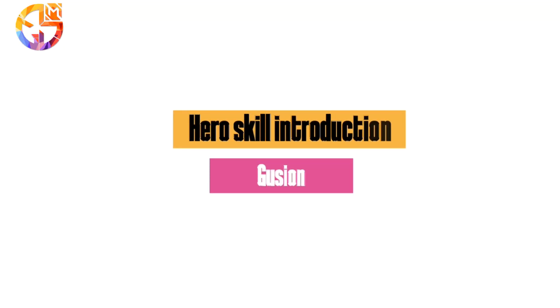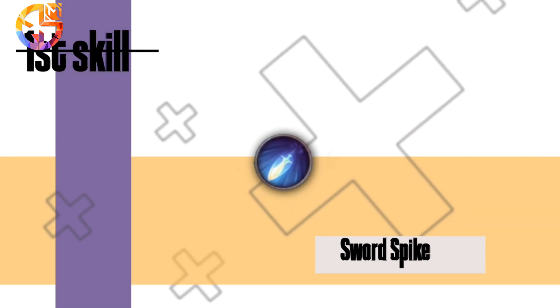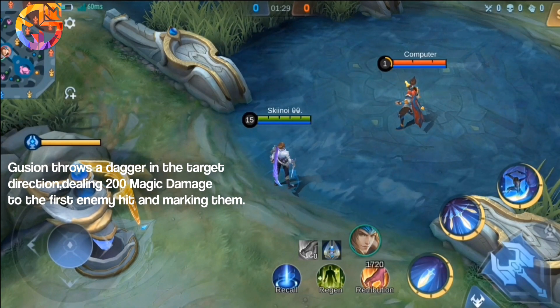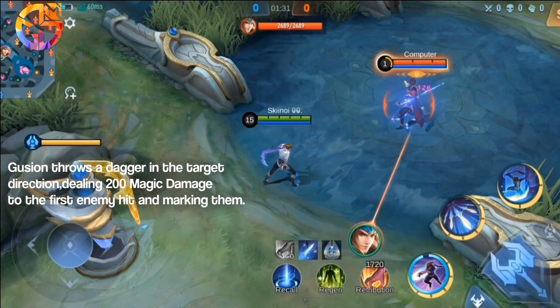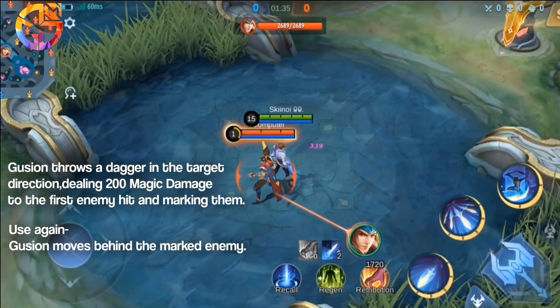Hero skill introduction. First skill: Sword Spike. Guzhen throws a dagger in the target direction, dealing 200 magic damage to the first enemy hit and marking them. Guzhen then moves behind the marked enemy.